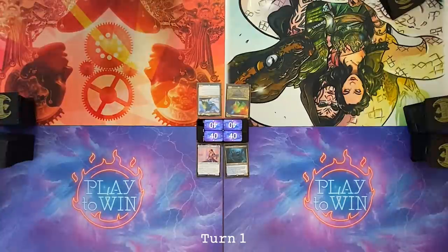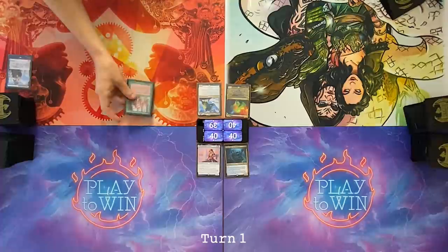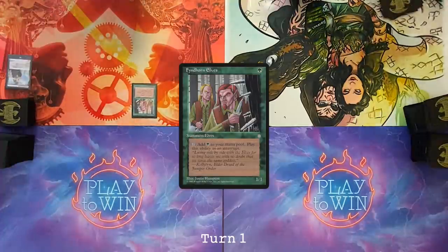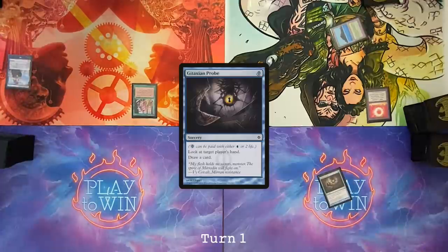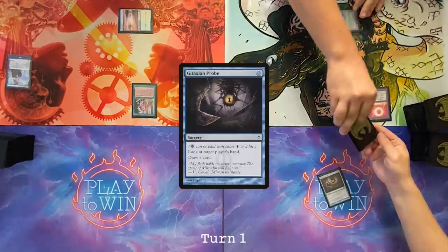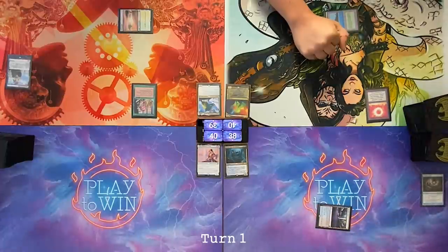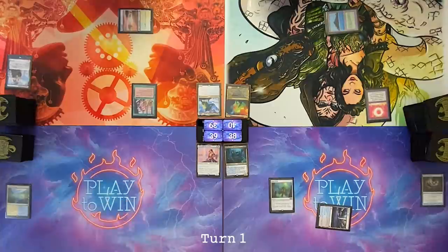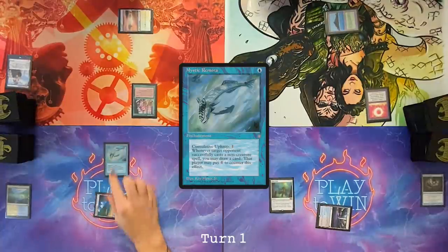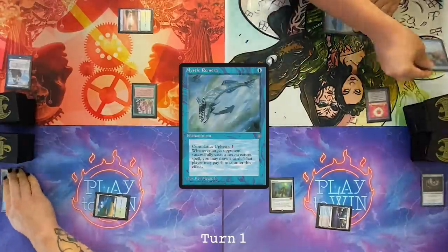Draw for turn. Play a Wooded Foothills, crack that right away, go grab a Savannah. Use Savannah to cast a Finthorned Elf and say go. Draw. Play a Trap and a Sol Ring. Pass the turn. Cast Ketaxian Probe targeting Nate — he's got mostly land. Draw. Morphic Pool into Mana Vault, pass. Draw a card. Flooded Strand, crack, get a Tropical Island. Cast Mystic Remora. Come on. Nice. Pass turn.